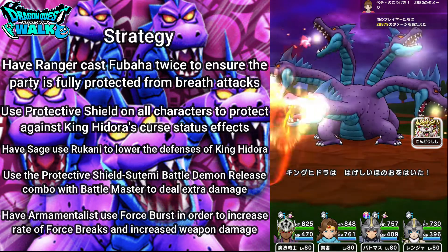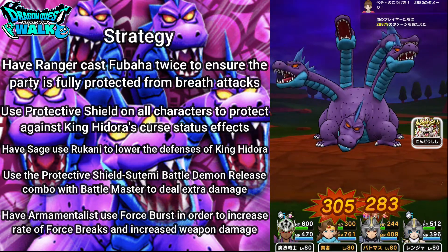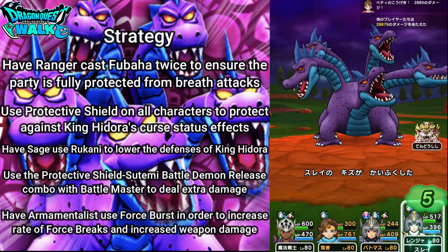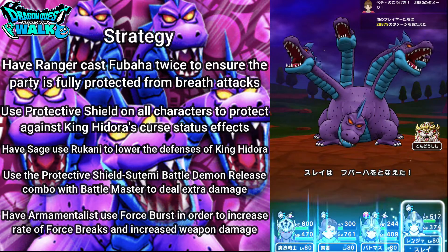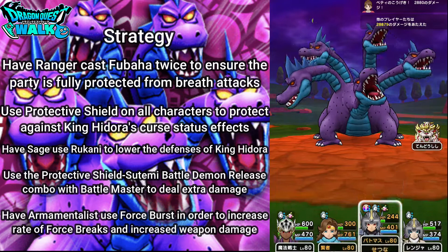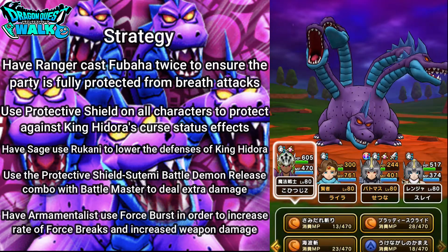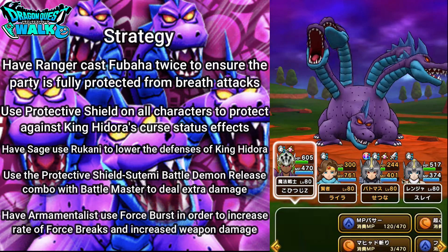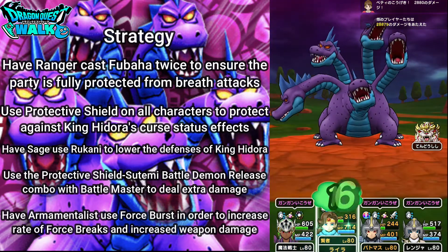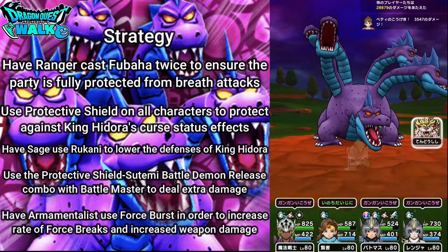Next attack: Intense Flame. I'm going to fight on Sage and Battlemaster — no problems there. Then here, Battlemaster is going to use Sudaha, going to be Stemmy. Then the Armamentalist is going to use Force Burst, and I'm going to heal up with my Sage. Hopefully I can get an Echo like I did last turn, but I did not.